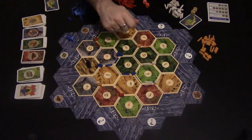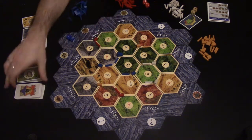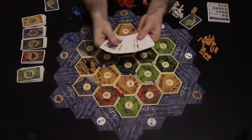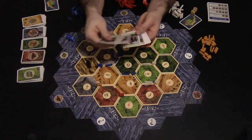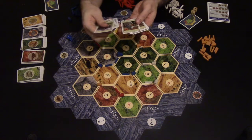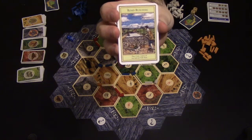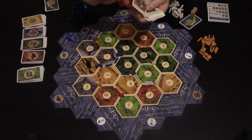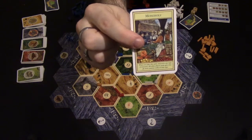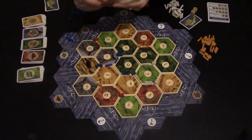The last thing you can build on your turn is a development card, which costs one ore, one sheep and one wheat. Development cards are this stack of cards. Some give you soldiers, some give you victory points, and some give you special bonuses. For example, one says road building — it lets you build two roads. Another is a monopoly card that lets you name a resource and collect all of that resource from all other players.